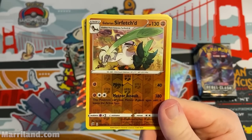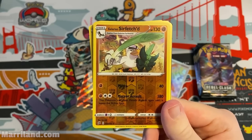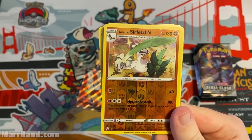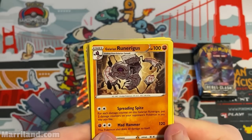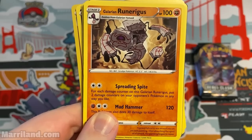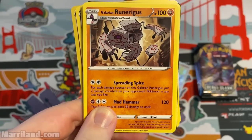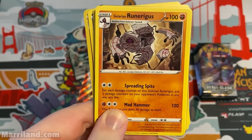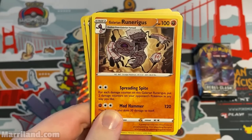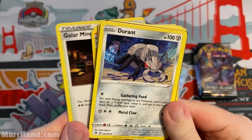Galarian Sirfetch'd — Pierce one for 40, Meteor Assault three for 180 but can't use it again until it leaves the active spot. You'd need to retreat or switch it out, but that's a lot of damage. Galarian Runerigus — Spreading Spite: for each damage counter on this Pokemon, put two damage counters on your opponent's Pokemon in any way you like. So at 90 damage you'd spread 180. Mad Hammer does 30 to itself, which actually combos nicely with Spreading Spite.